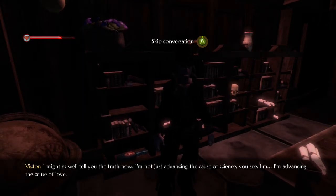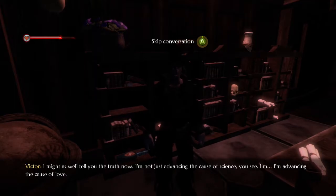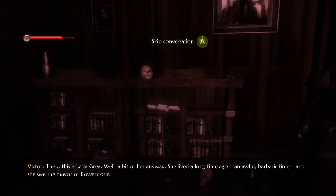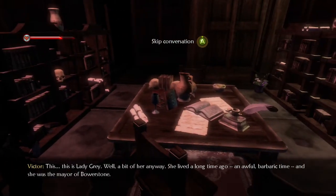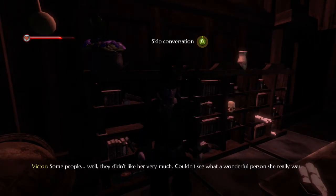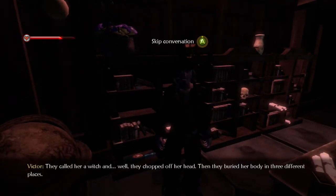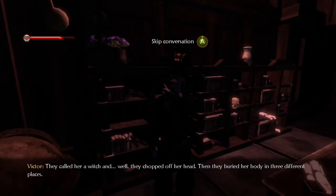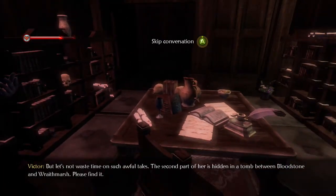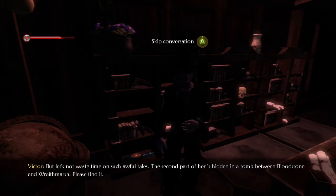'I might as well tell you the truth now. I'm not just advancing the cause of science, you see. I'm advancing the cause of love. This is Lady Grey. Well, a bit of her anyway. She lived a long time ago, an awful barbaric time, and she was the mayor of Bowerstone. Some people didn't like her very much. They called her a witch. And they chopped off her head. Then they buried her body in three different places. The second part of her is hidden in a tomb between Bloodstone and Wraithmarsh. Please find it.'